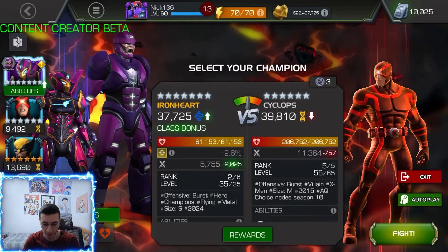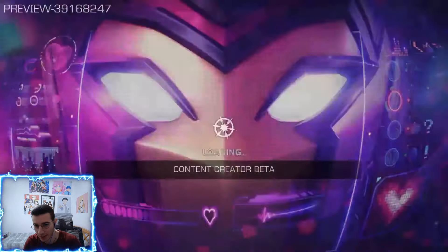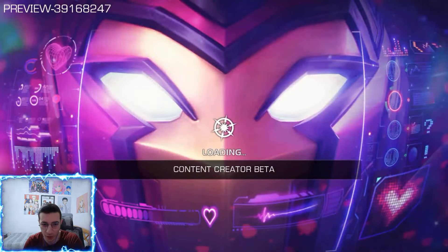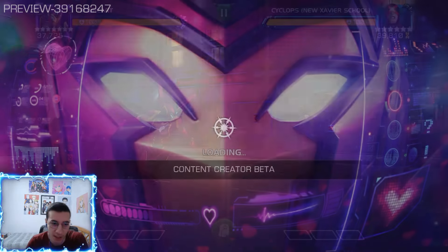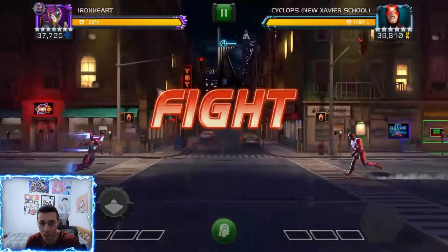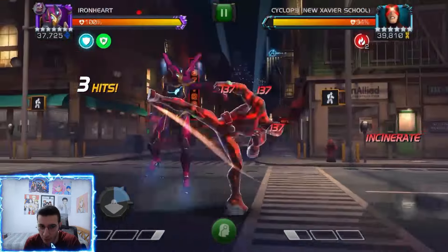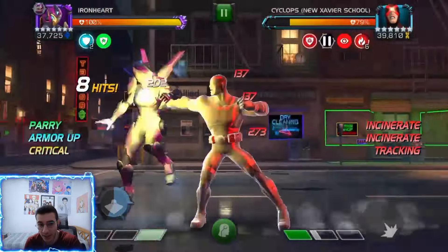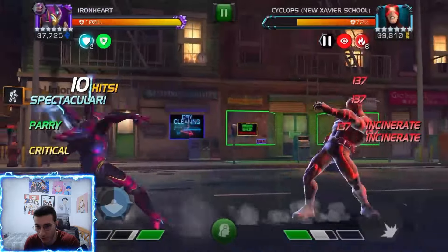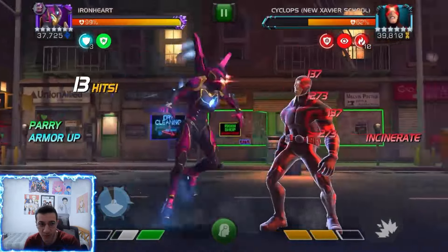Welcome back to another video. Today we have some seven-star rank 2 Iron Heart gameplay. We're going to start with a Cyclops fight at about 200k HP, then move to a 700k health fight. In these first two fights, we only have the seven-star rank 2 with some critical rating synergies and critical damage. She is a seven-star rank 2, also sig 200, so she's at her maximum level we can get so far.